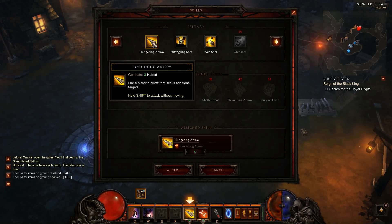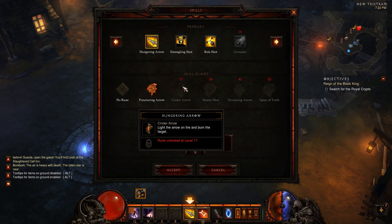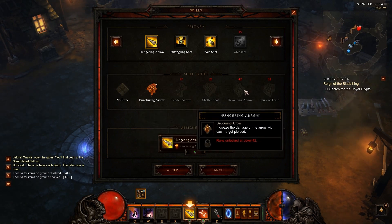There's no skill tree anymore. Now you customize your abilities using runestones. Each runestone changes an ability or gives it an added effect. For a full list of runes, you can check the description below and play around with the skill calculators.